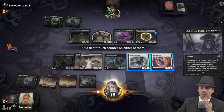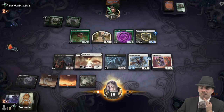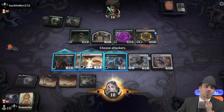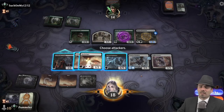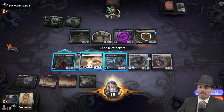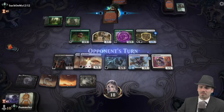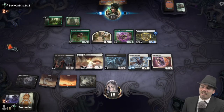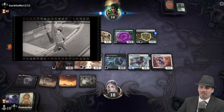Deathtouch counter and menace counter applied. Oh darn, that was a punt — we were supposed to play our land afterward. I got distracted thinking about other potential lines. That is unwise and not good at all.